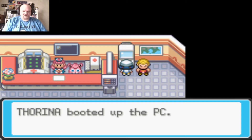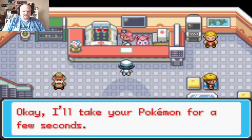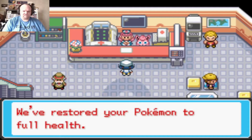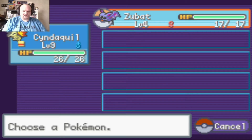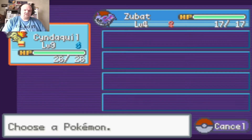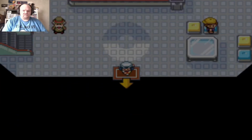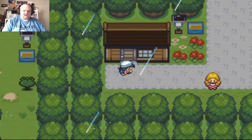I'm going to put the male Zubat away and heal our Pokemon. I don't know how I'm going to raise the Zubat since its only move is Leech Life. When I go into the Sprout Tower, I'll have Zubat up front and do as much battling as it can, then just switch out.